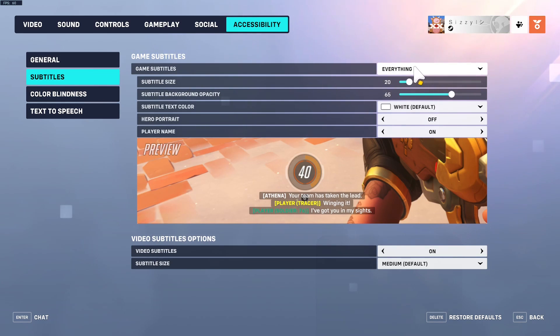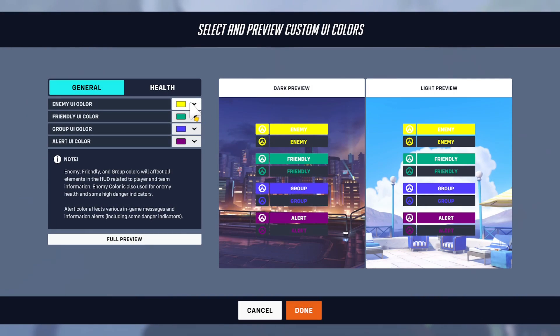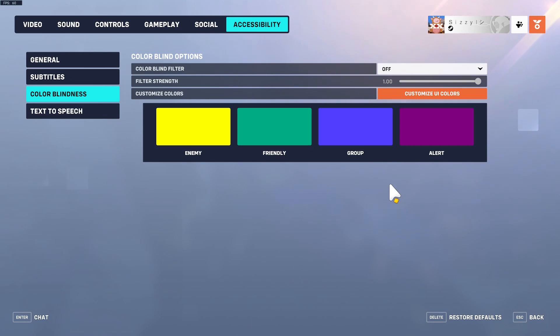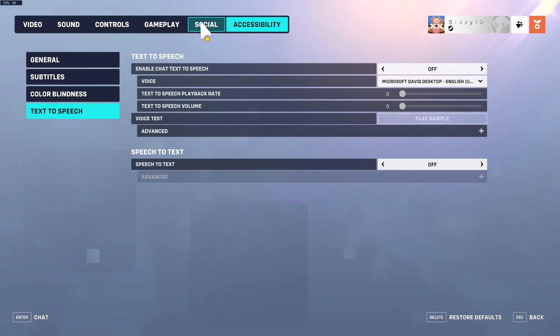I have subtitles set to everything — not because I actually read them, but because I figured it looks nice for YouTube and it's helpful for people who might not be able to hear. For color blind settings, I use custom UI colors: yellow, green, aqua, and purple — not because I'm colorblind, I just thought it looked best overall.